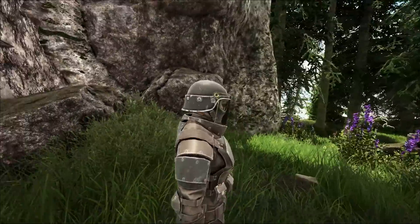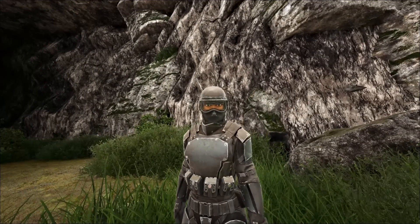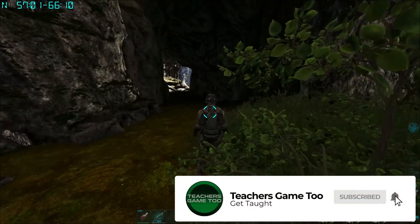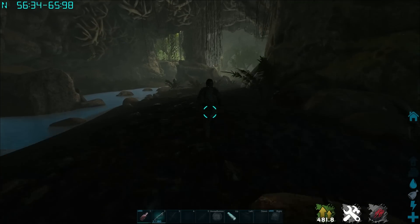Yo guys, what is up? It's Teach here, coming at you again with another video over on Fjordur. As you can see, we are at the entrance to a cave. If you look in the upper left corner of my screen, you're going to notice the exact coordinates that you need to go to. And this is how you get to the Brood Mother on Alpha.